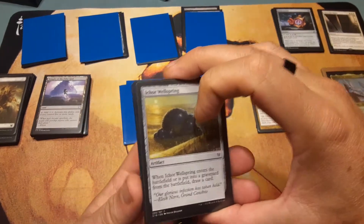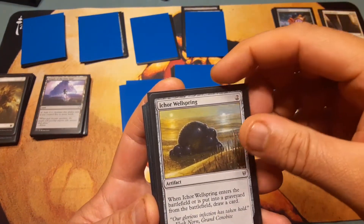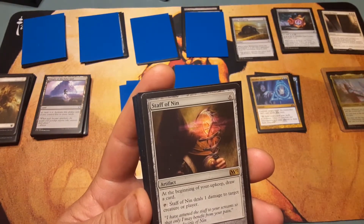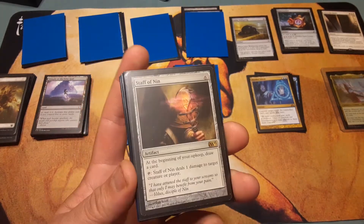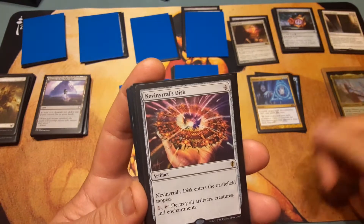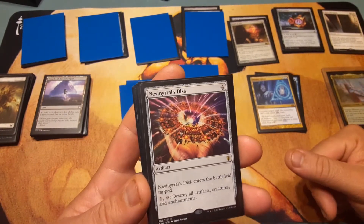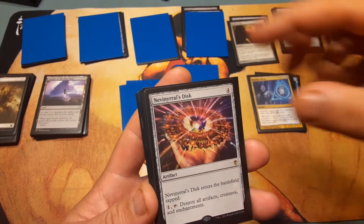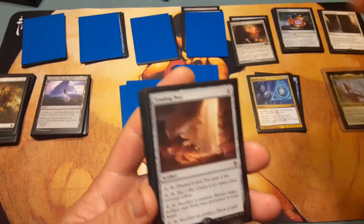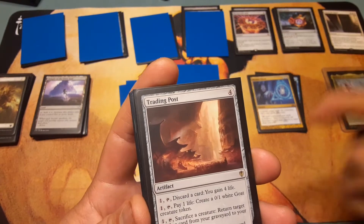For card draw: Ichor Wellspring — when it comes into the battlefield, draw a card. Staff of Nin — I like this card. For six, at the beginning of your upkeep draw a card, so you're getting two cards per turn. Tap it to do one damage to a creature or player. Nevinyrral's Disc — the only card in this entire deck I hate. It comes in tapped, and then pay one, tap it to destroy all artifacts, creatures, and enchantments. It basically blows up the world.